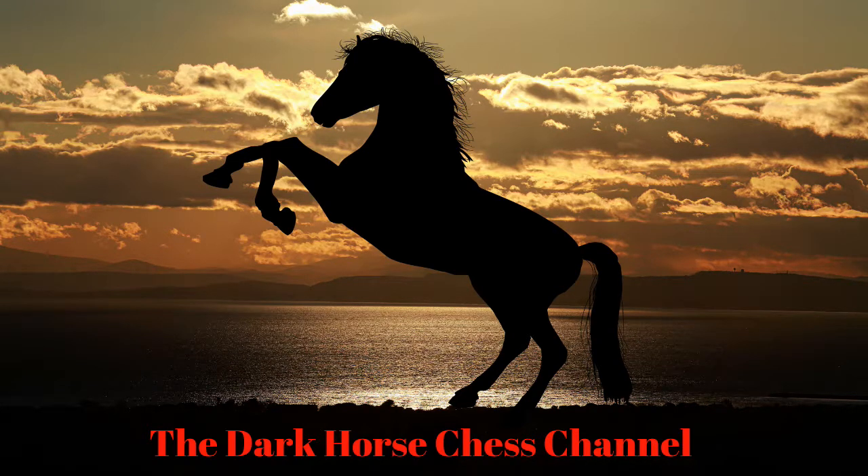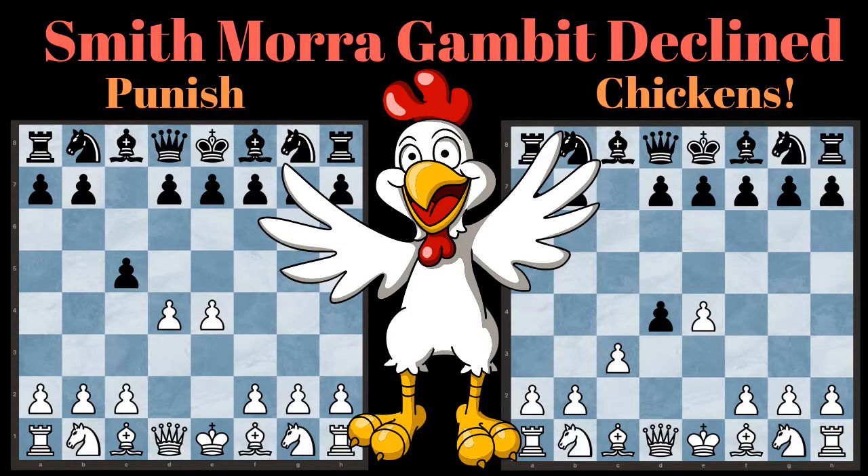Welcome to the Dark Horse Chess Channel. Today we have an overview of the Smith-Mora Gambit Declined. The Smith-Mora Gambit can be declined on Black's 2nd or 3rd move. We will be looking at both options in this video.